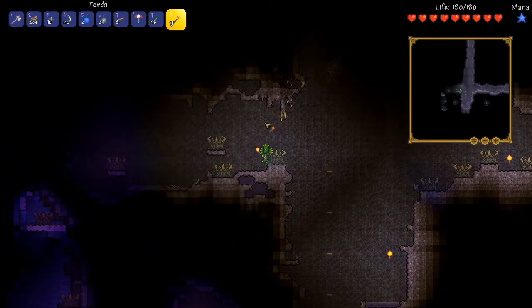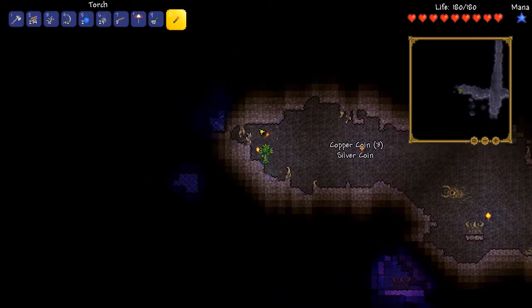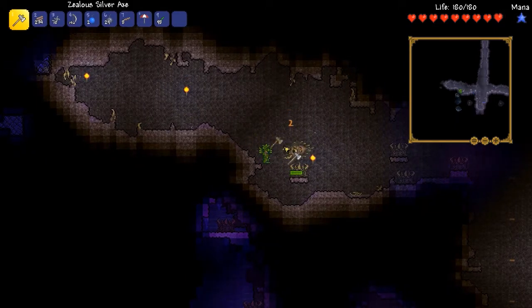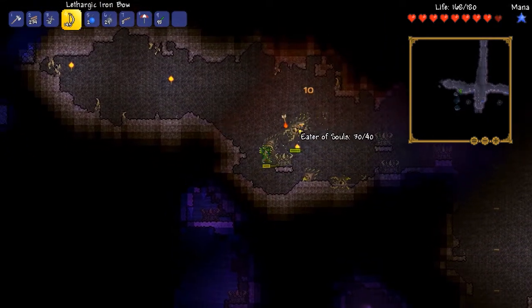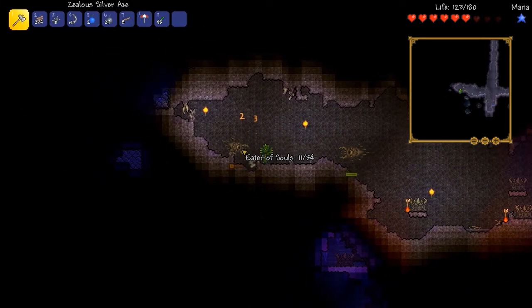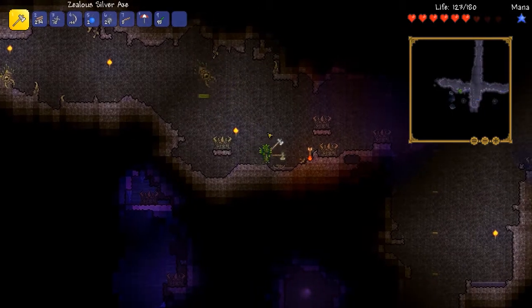We'll do that and continue to explore around and see if we find any other good loot. Not in this kind of immediate cave, but there is another shadow orb that doesn't look like we have to dig down too deep. I could afford to spend a few bombs to get down to that one that's just down on the right side of the screen. Let's experiment with the flame bow again after I kill off one of these guys. Fire arrows! Do your thing! I think these guys are immune to fire, perhaps. Corruption is a weird place — that seems plausible to me.